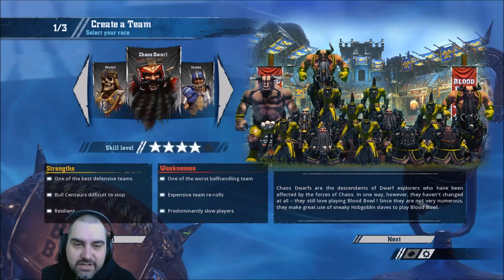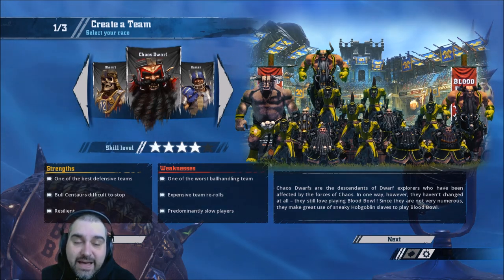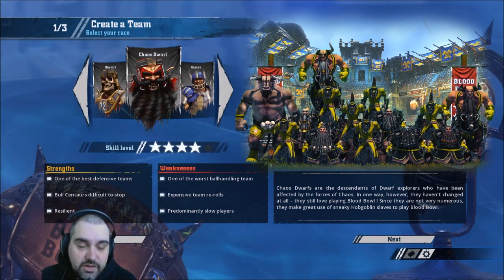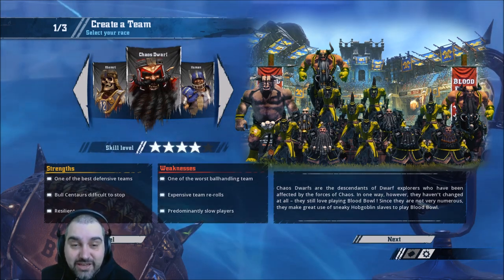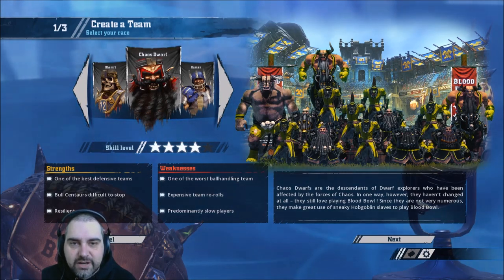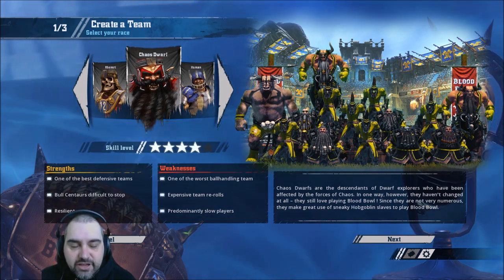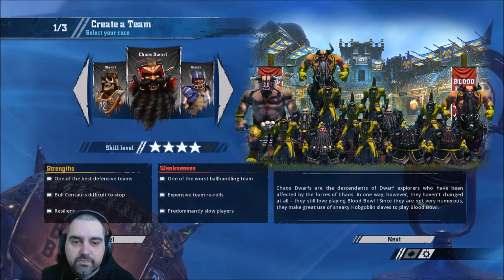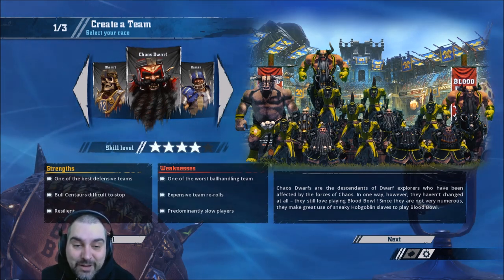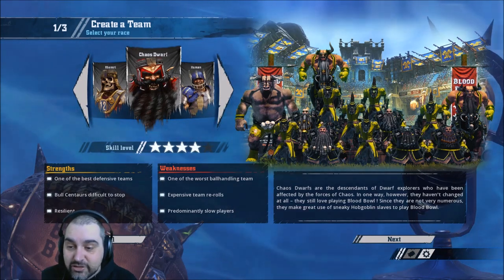They're very similar to Necromantic in a few ways, in that they're never bad. They do start off a little rough, because the Bull Centaurs are 130k each and the Rerolls are 70k each, so like Necromantic their team cost is quite high and they struggle to fit everything you want in the starting roster. But they build up great because they get Claw Mighty Blow Piling On — the fabled Claw Mighty Blow Piling On — and they're just a good all-round team.